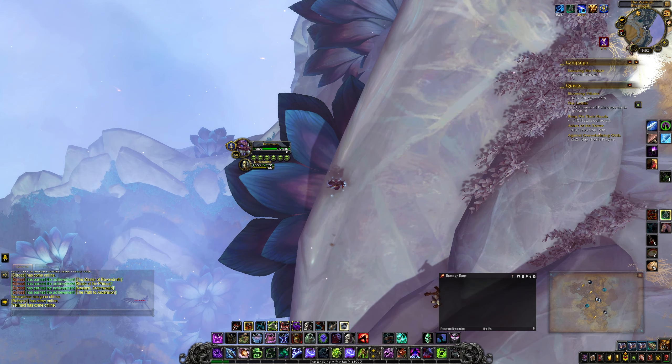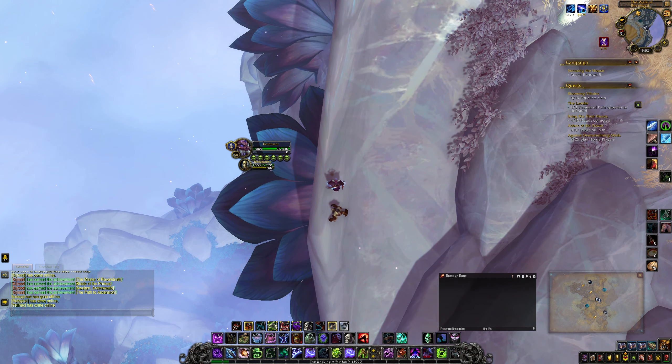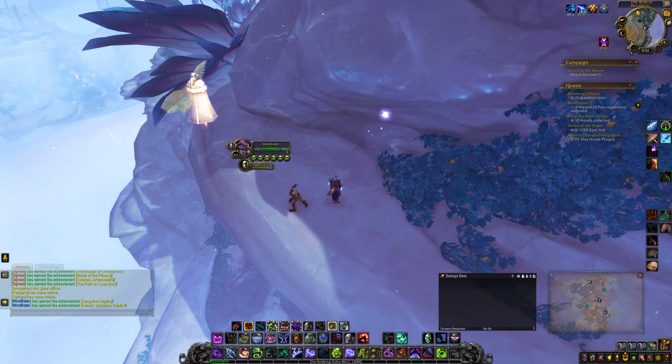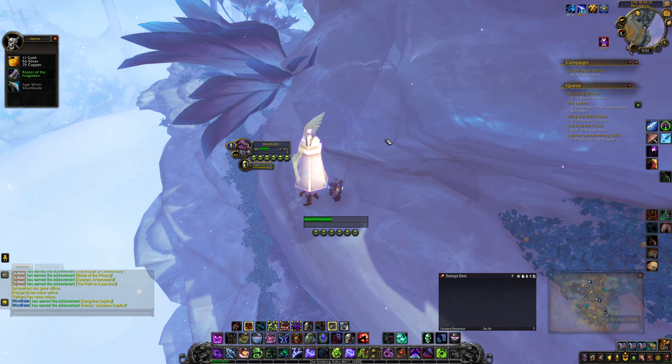You want to get to the middle one, dismount and lightly jump to the middle one. I'm sure there are other ways, but I found that this is pretty neat, don't you think? The Skyward Bell is right there.